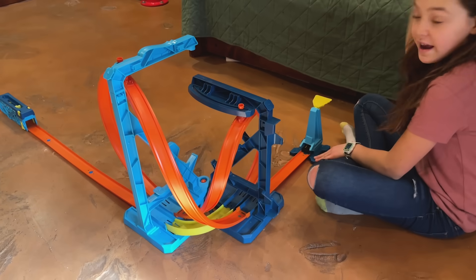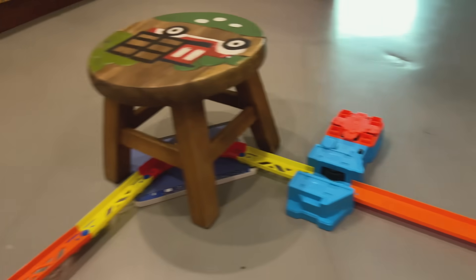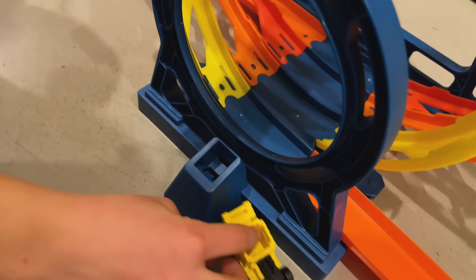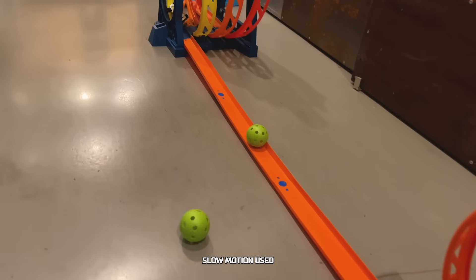Let's see if Pixel Shaker can shake things up. Pixel Shaker makes it over the monster truck bridge, but it glitches out in the hall of loops. Let's see what happened in those loops — it gets jammed by a ball. Tough break.